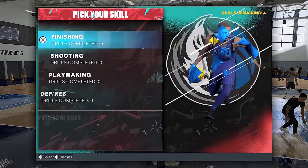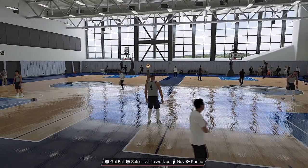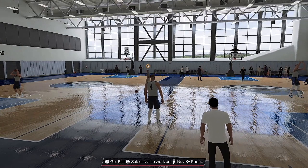This drill is personal — it's not a coach drill. So if the coach doesn't have that yellow icon above his head, you need to play more NBA games and then return.